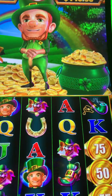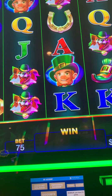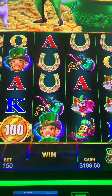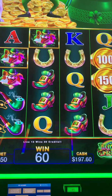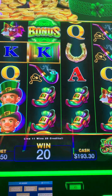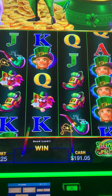All right, we're back here on the Coin Bonanza. Going up with a dollar fifty, do a couple of spins here and the machine warmed up. Fast spin — let's go up to the $2.25 bet.